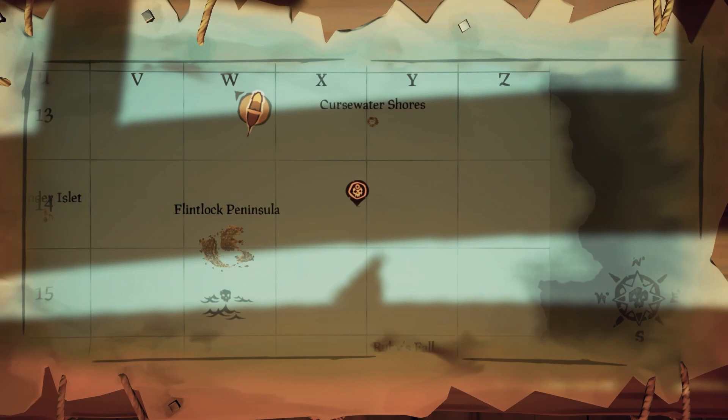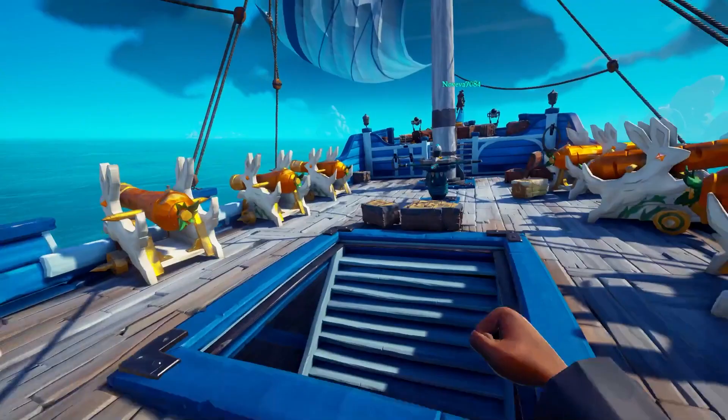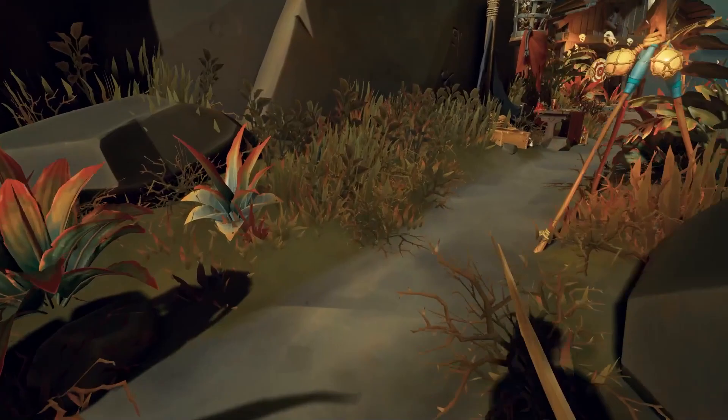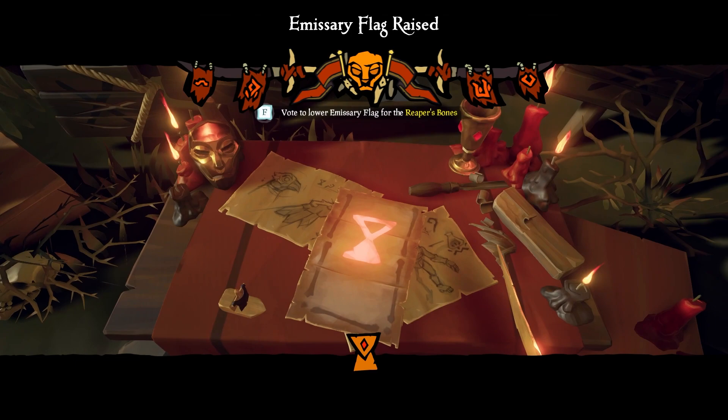In addition, at random intervals the red and gold reaper chests can spawn on the map. These will give you gold or doubloons, but can only be sold at the Reaper's Hideout. Expect players to come looking for a fight if you have one of these chests on board, or if you are flying a Reaper's emissary flag. The Reaper's Bones emissary can be raised at islands by finding the small table with a skeleton cage above it, and you'll need an emissary license which can be bought from the Reaper's Hideout.